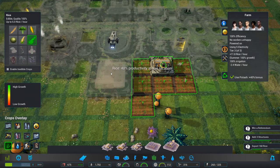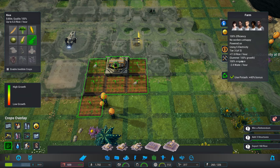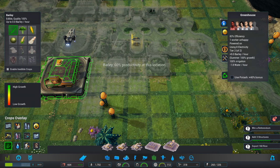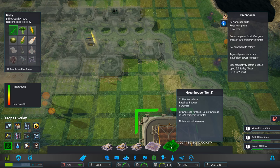Plus 11.8 rice per hour, plus 9 bites. So it is less, but it works also during the winter. Summer: 100% growth, 100% irrigation, minus 2 more water per hour — this uses less water. Let's go for a greenhouse, tier 2.